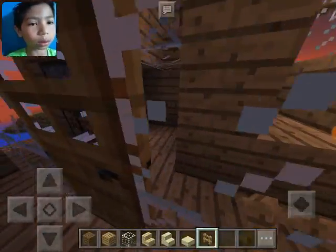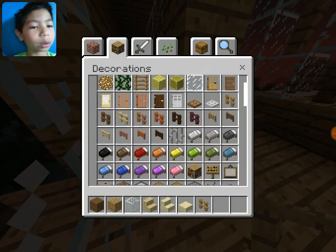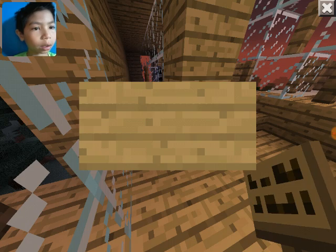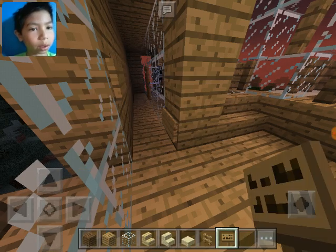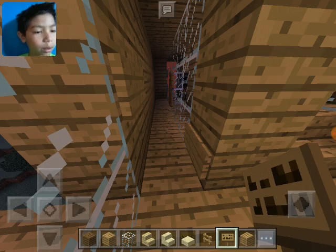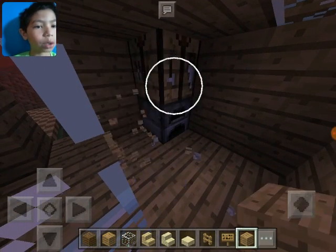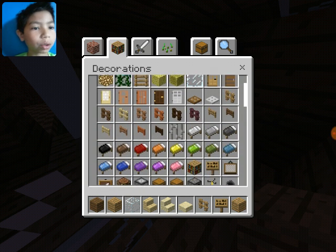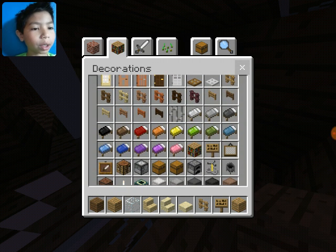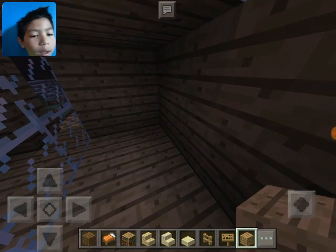We're gonna put signs right here, and right there. Then we are going to want to - well first, let's actually get rid of this room. They're gonna go in here and this is gonna be a bedroom. So let's put a bookshelf I guess. And a bed - let's do an orange bed. Let's put the bed right here and this right there.